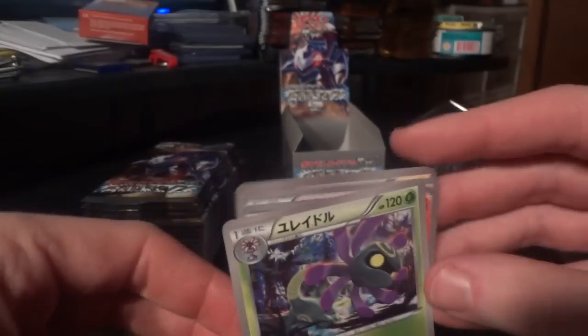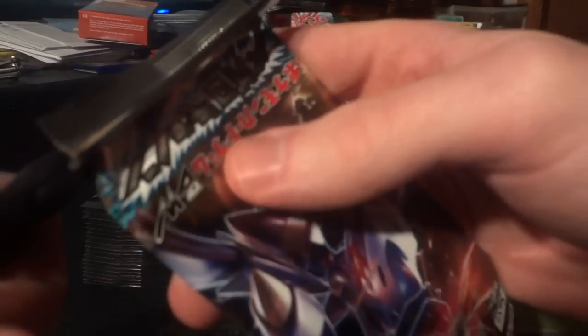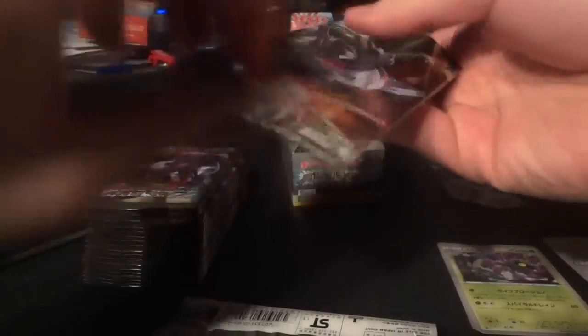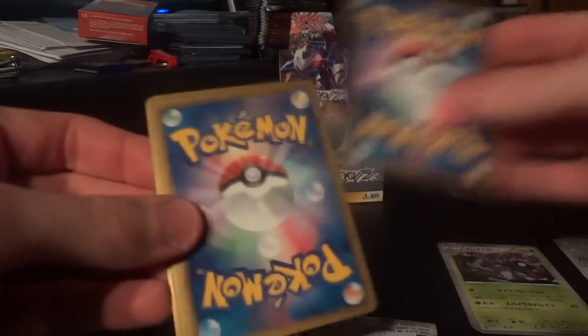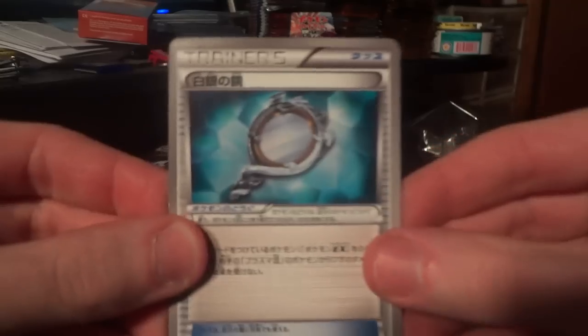Who says the Pokemon company doesn't have a sense of humor? Hopefully I'm able to pull those. The other two non-Secret Rare or Ultra Rare cards that I'm missing are the G Booster A-Spec and a regular Genesect EX. Let's see what I can do to pull those.